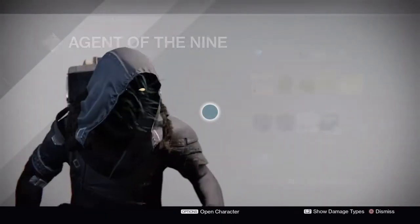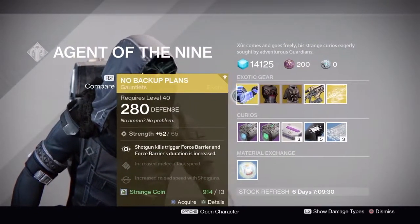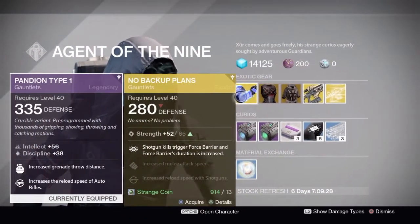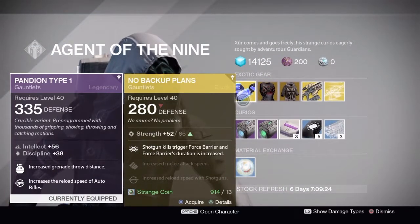It's just helpful for you guys so you can know his inventory. Xur's at the left side of the Tower. He's on the No Backup Plans. These are good if you are trying to use a shotgun — they do give you a shield right after a kill.